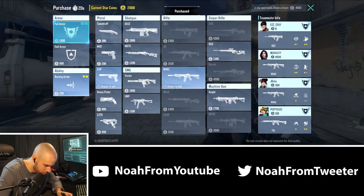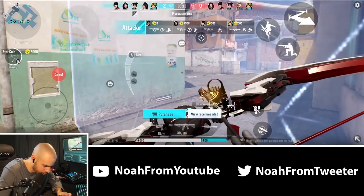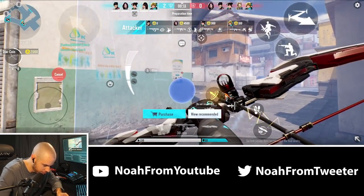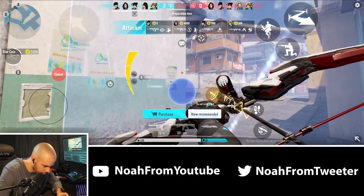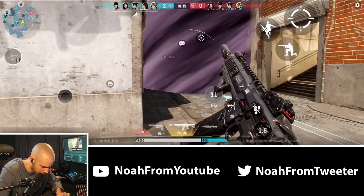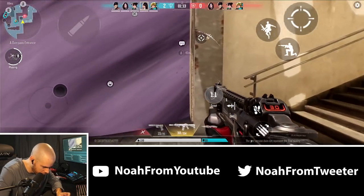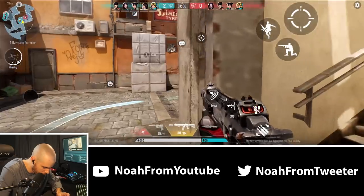I technically could full save here, but I'd rather have full armor, so I'll spend whatever I have. Since I've constantly challenged mid from the right-hand peak, I'm going to switch things up and go to the left side. I'll still recon first — so if they're smart they'll know I'm here — but I just want to mix things up. Yeah, we do have another player there; I think they might have the Marshal or whatever it's called in this game.